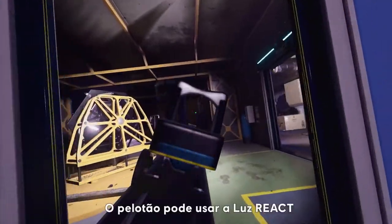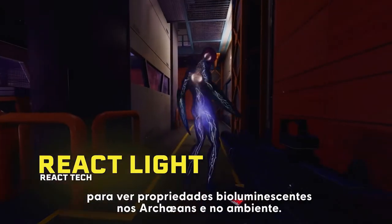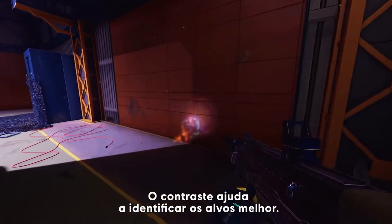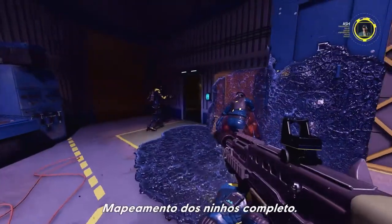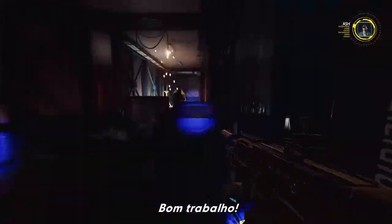The squad can use their react light to see bioluminescent properties in Archaeans and in the environment. The contrast helps to better identify targets. Nest mapping complete — a scientist just gave me the thumbs up. Good job.